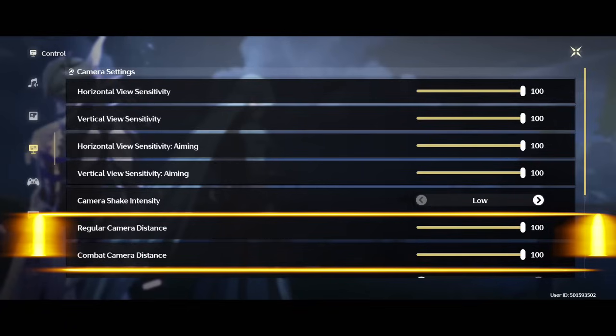The regular camera distance is for exploration and the combat distance is for the battle. All of it helps you to see what's happening around you. Because when it comes with the default setting, it is too close to the character and you don't see really well.